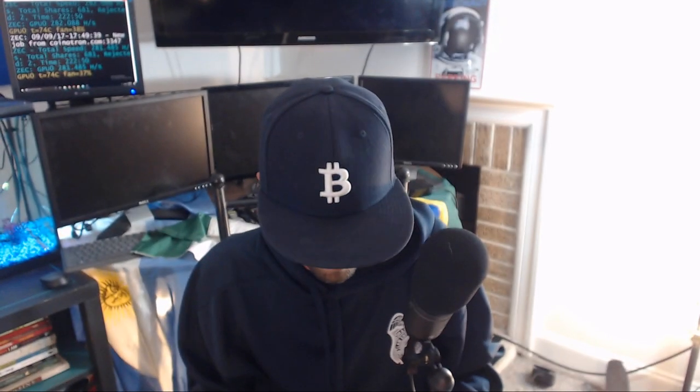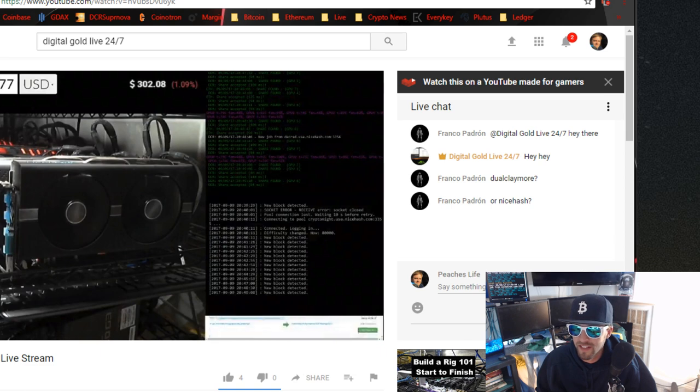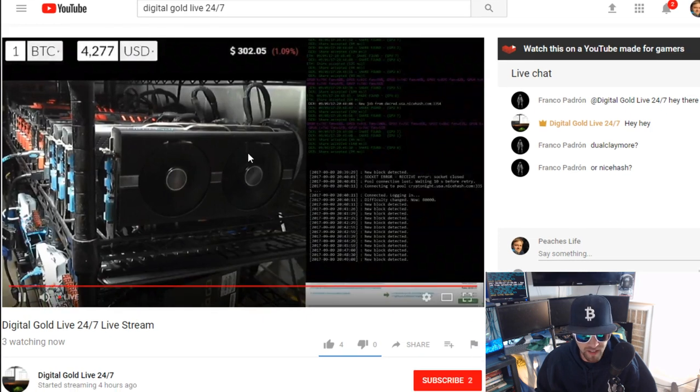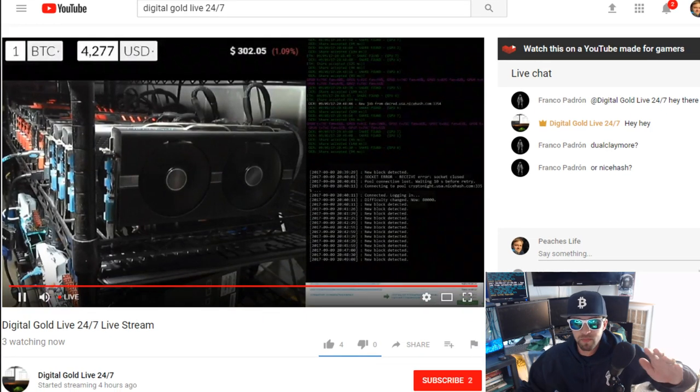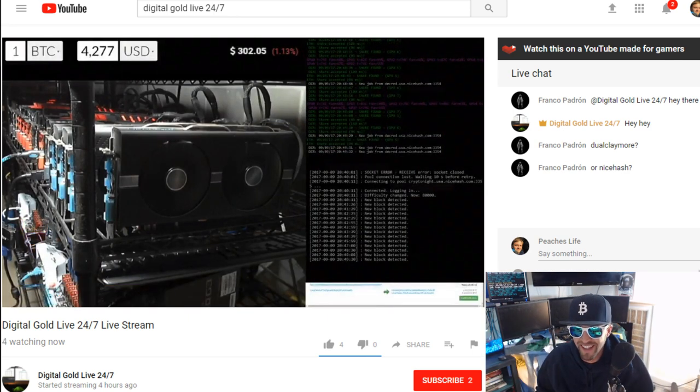You guys just need to go to another YouTube channel. Type in 'Digital Gold Live 24-7' — this is the only thing that worked today, the only thing. Look, there's the rigs running, it's live. Franco's in both chats at the same time. You guys can just chat in there — I just built this for a live chat.